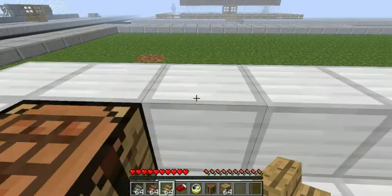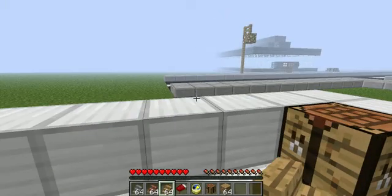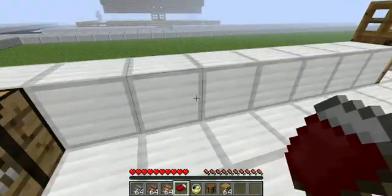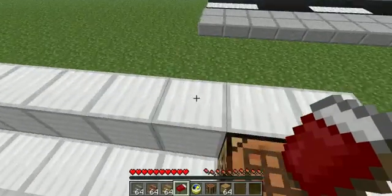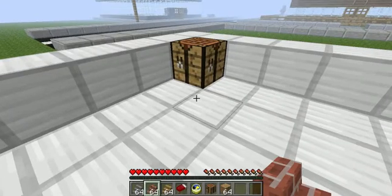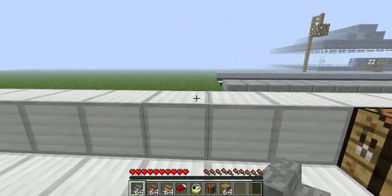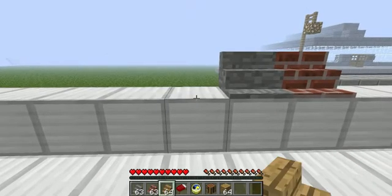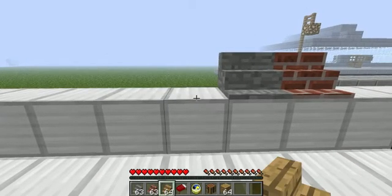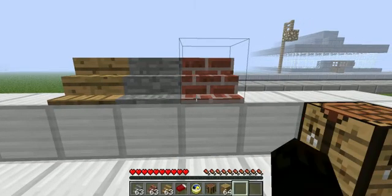I have another mod to show you guys. It's a tube actually — the Shells mod. Can I show you the Shells mod first? You get these three different shells: stone, brick, and wood. And they work by right-clicking on them.